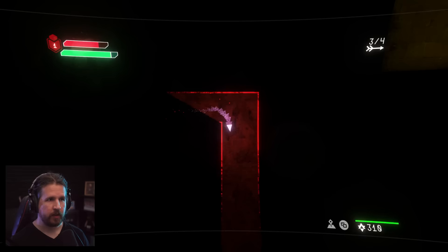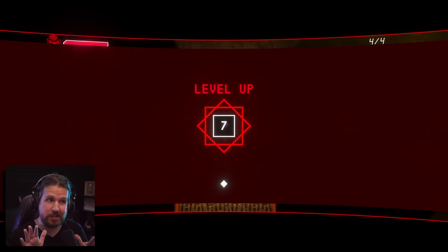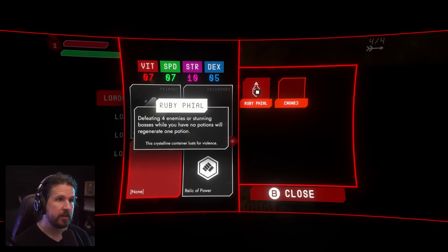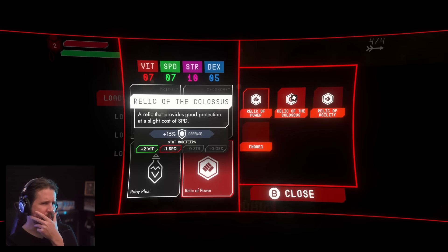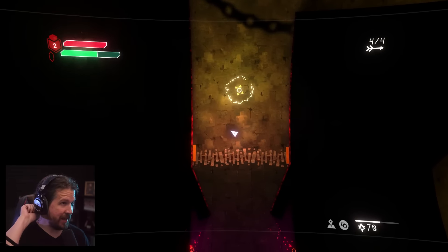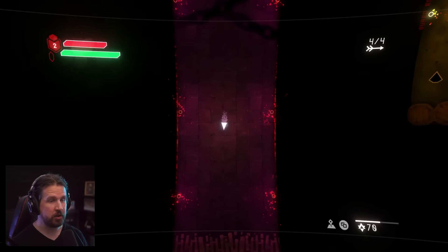I basically did a full round around the prison and we've got about 300 souls, so that should be good to level up to eight and even nine. I think what I was missing was a bit more stamina, so let's add a couple points there. Let's add the ruby file for our artifact — I didn't do that last time. Relic of Power or Relic of the Colossus? Minus one speed, plus two vitality — let's try that. I did just put points into it, but I am a bit better now at the hammer — taking these little guys out very quickly. Let's see how it goes this time against the boss. Attempt number two.